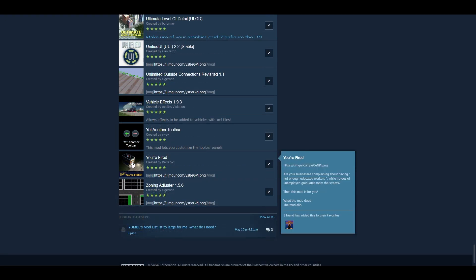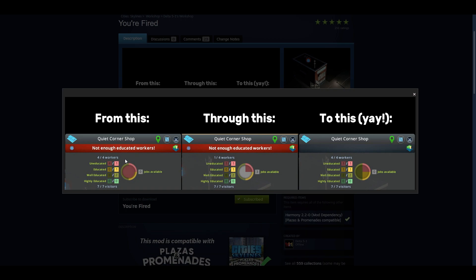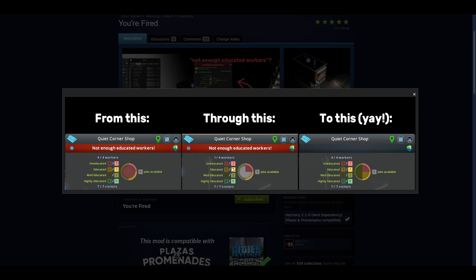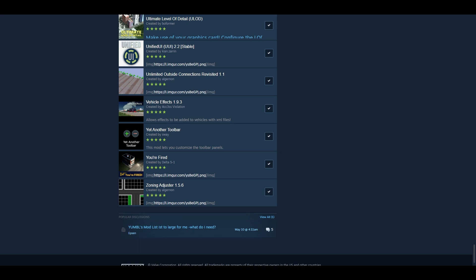You're Fired is a cool new mod that does something really interesting. You don't have enough educated workers because uneducated workers are occupying all the spots. So You're Fired, as the mod says, goes down to a balanced number of workers per position per education level, and then allows the well-educated or highly educated workers to occupy that spot. Just a cool extra shout out. I didn't want to take the time to go over every single mod in this list, but I think I've gone over most of the crucial ones that have been updated, changed, or consolidated because of the Plazas and Promenades update.